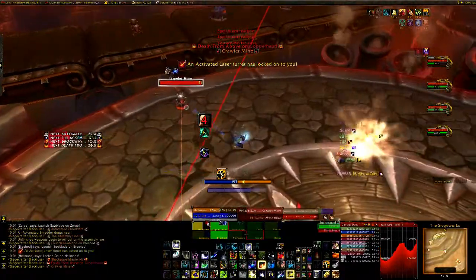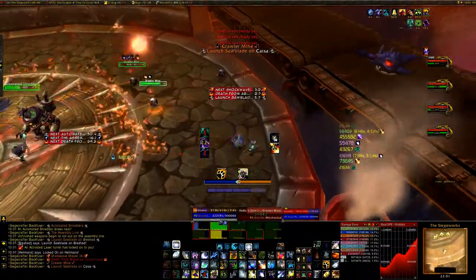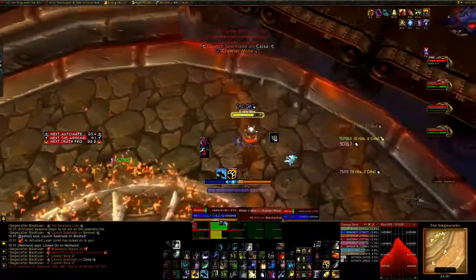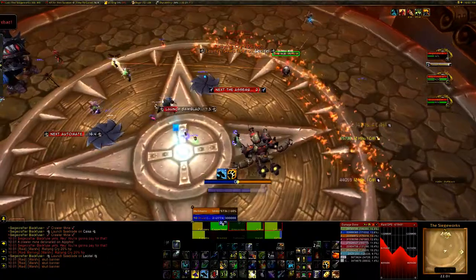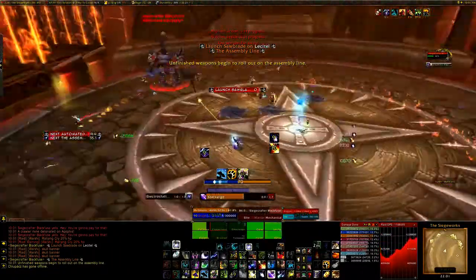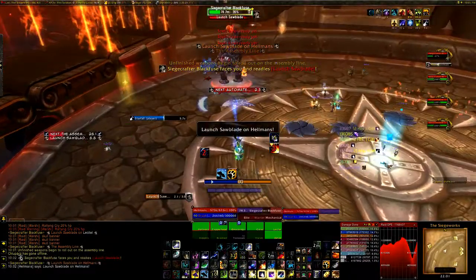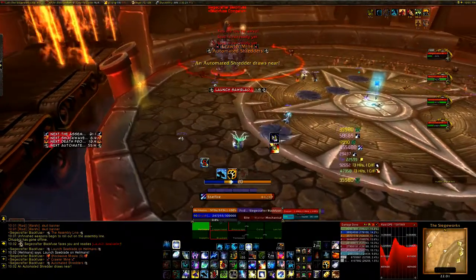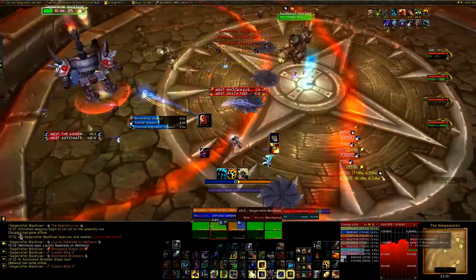Next is the Crawler Mine Bundle. Once this goes through, small crawler mines start appearing from the conveyor belt and fix on random people. They don't have too much health, but if they catch up to their target, they self-destruct dealing between 200,000 and 250,000 fire damage to everyone and knock them into the air. You can stun and root these. But after one minute, any crawler mine still alive becomes immune to everything except damage, and its movement speed increases significantly. We had me as a Balance Druid handling these since I can slow and root them.